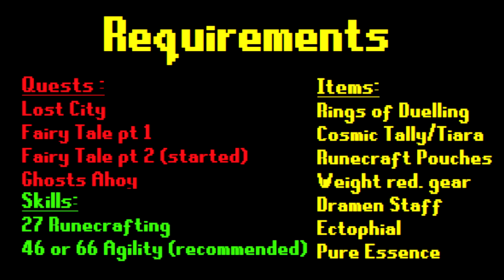At level 27 Runecrafting you can already use a small and medium pouch, so in total you can carry up to 34 essence in one trip. If you have difficulties getting the pouches or the cosmic talisman, you can travel through the fairy rings to the code ALR, where you can fight abyssal leeches which only have 10 HP and drop these items.